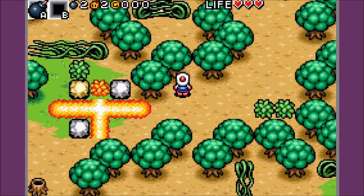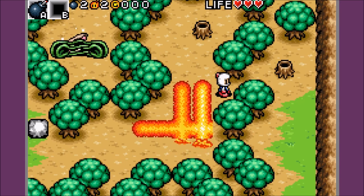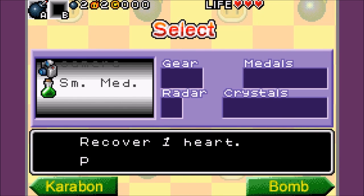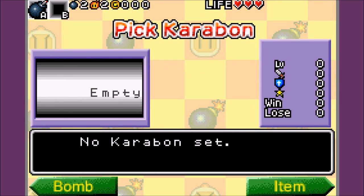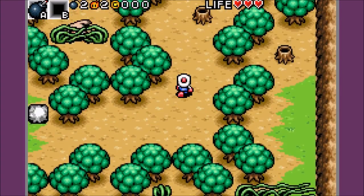What are those items I'm getting? The shields and such — I thought they were for me, but I'm not seeing any increase. I got some small medicine. It's in the caravan. No more bombs — this is for my Carabons, but I don't have any yet.